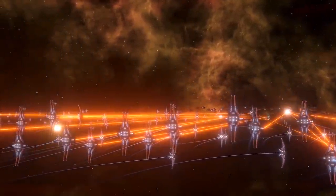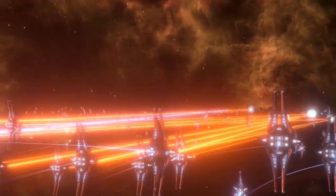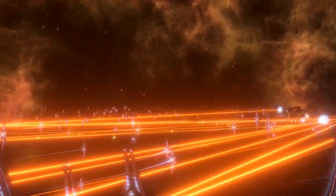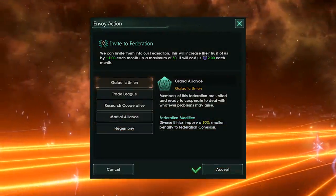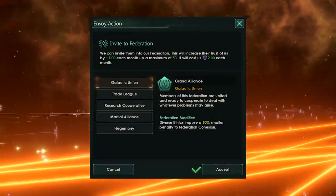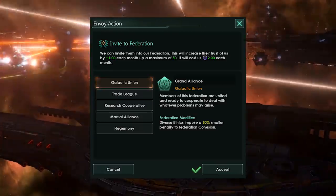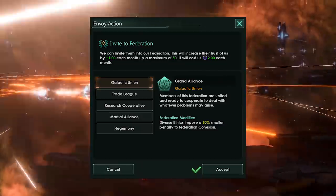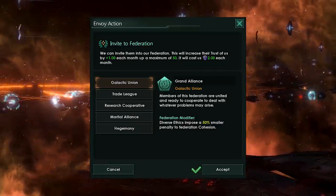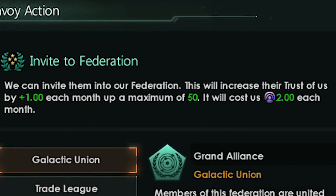We have five different types and they're completely open to modding as well, so feel free to go into the workshop once the expansion comes out. From the expansion onwards, we're going to have five: the Galactic Union, the Trade League, the Research Cooperative, the Martial Alliance, and the Hegemony. All of these have their own mechanics. They all have unique passive bonuses, and joining a federation will cost you two influence a month, which is a pretty big hit, especially early game, because you want those influence points to keep expanding.